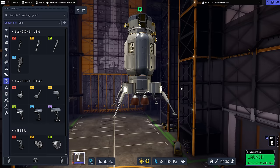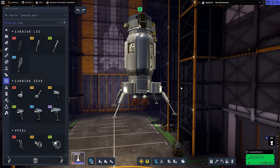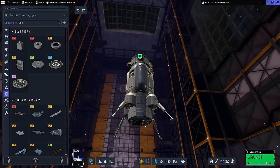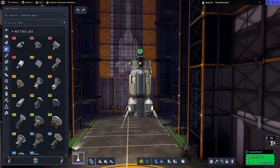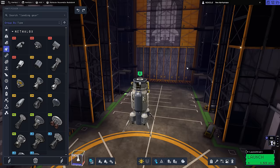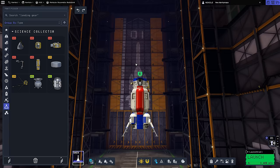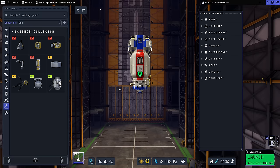I decided to slap a lander together using every available science piece, forgetting that science is a bit different now in KSP 2. You can't use stuff like the lab when you're landed because it's an orbital science piece, so this is a rather stupid design. We've got the lab which can't be used when landed at the Kraken, and a surface grabber piece we didn't need because Kerbals can grab samples — it's the same experiment. Mistakes were made, but doesn't this pose an interesting challenge for landing this awkward lander at the Kraken site.